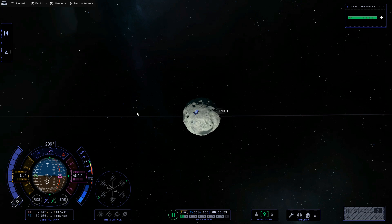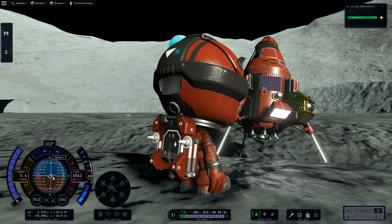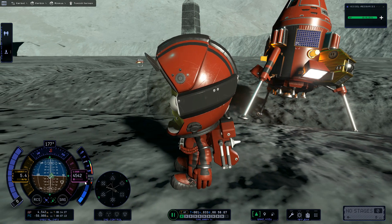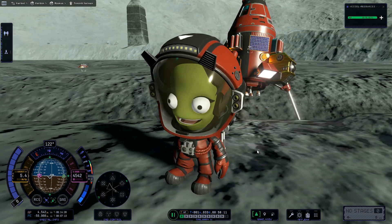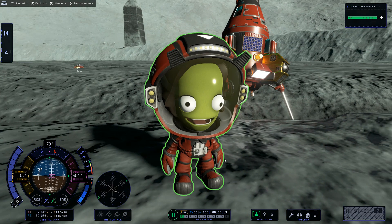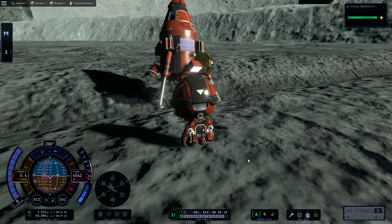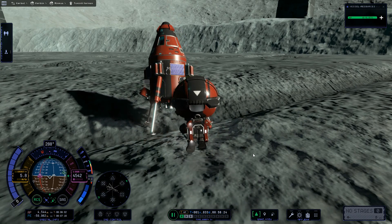My direction to Kerbin is 315 degrees, and that means I need to launch 90 degrees either way from Mimus. So if I go 90 degrees toward the north that's going to be at about 45 degrees. If I go 90 degrees the other way that's going to be about 225 degrees. So I've got to launch at a heading of either 45 degrees or 225 degrees.